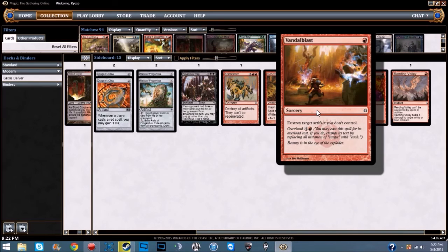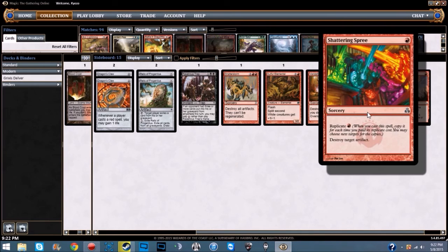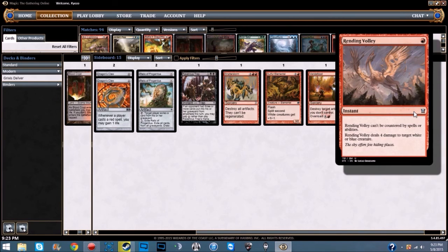We're running one Vandalblast — a red sorcery: destroy target artifact you don't control; overload cost is four and a red to destroy all artifacts you don't control. Affinity runs rampant so sometimes you just need to hit one thing rather than all of them. We also have one Shattering Spree — a red sorcery with replicate for red: for each replicate cost paid, copy it and choose new targets; destroy target artifact. Last but not least, one Rending Volley — a red instant that can't be countered: deals four damage to target white or blue creature.